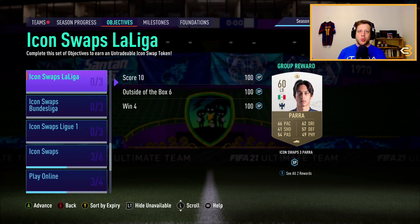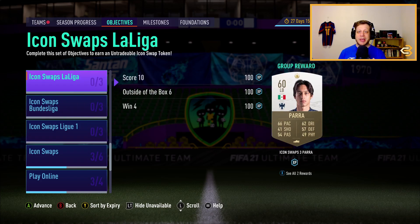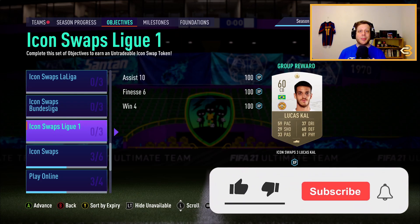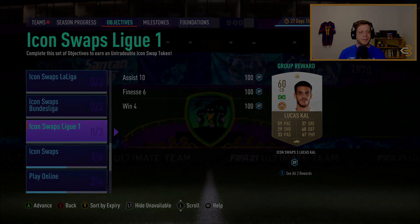We have nine Icon Swap token objectives available right now and we're getting another nine in a couple of months, making a total of 18. In this video I'm going to tell you guys the top five Icon Swap SBCs to use these tokens in.